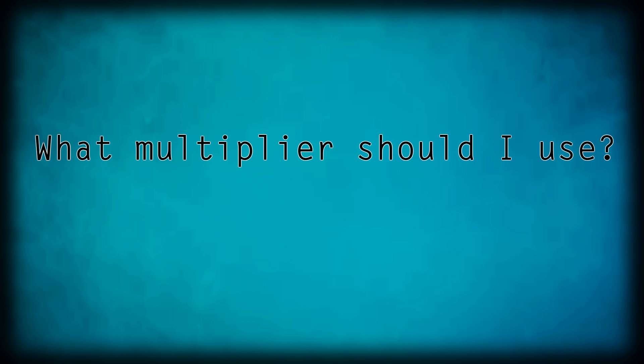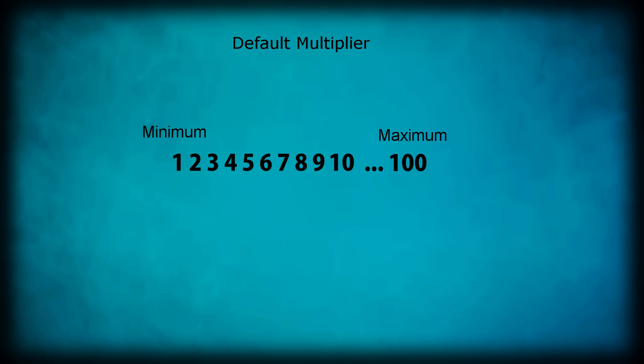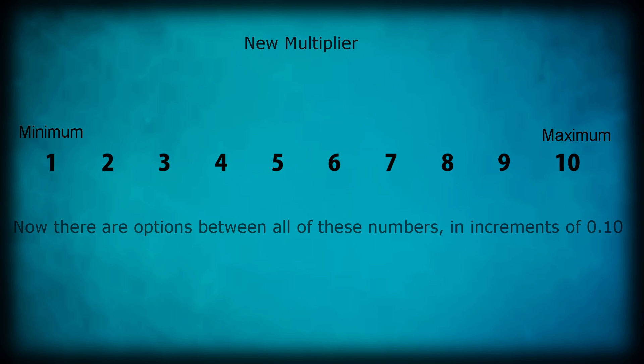So what multiplier should you use and what difference does it make? When you use 0.002 — the new multiplier — instead of 0.02, the default, it essentially takes the first 10 choices of your sensitivity options (1 through 10) and expands them while eliminating options that are unnecessarily high. With the new multiplier, the highest you can go is equivalent to the default sensitivity of 10.